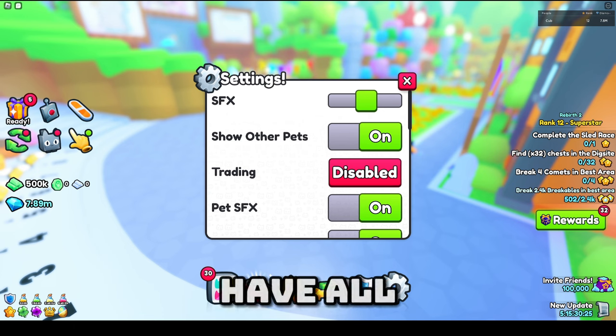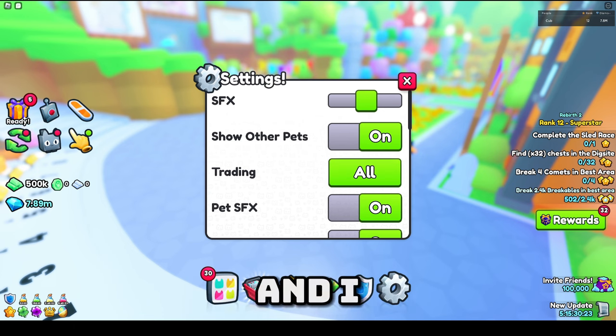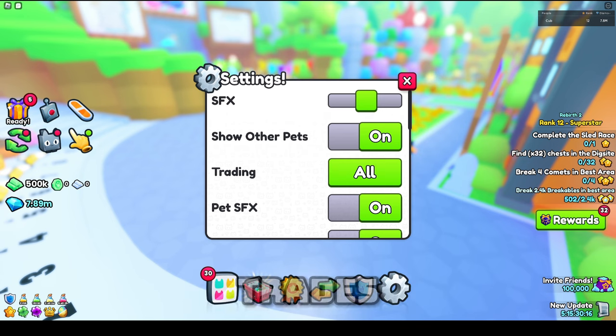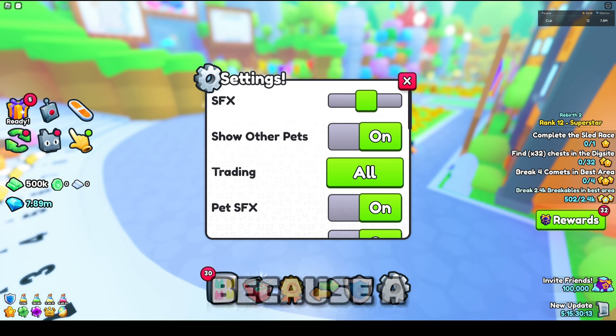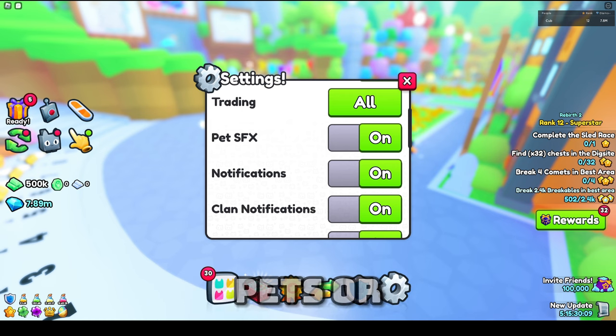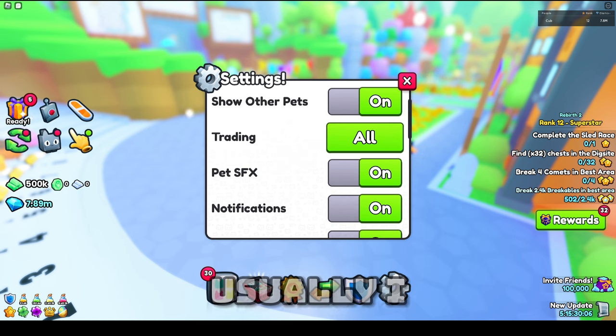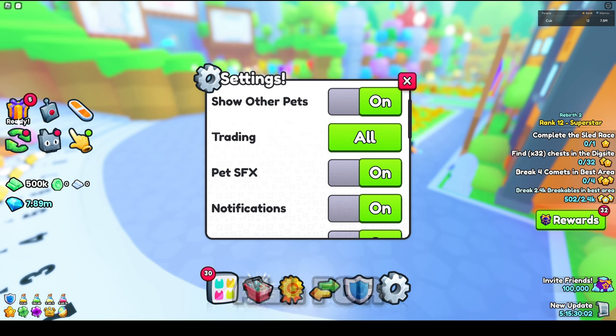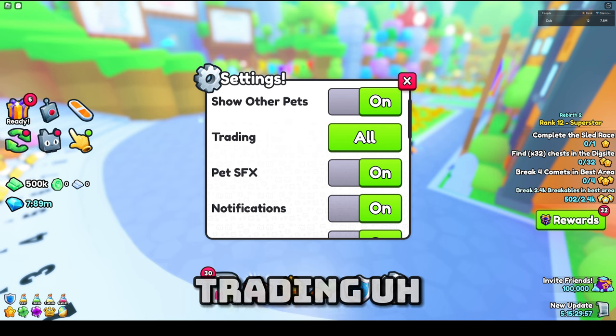Then we have the trading setting — you can have All, Friends, or Disabled. I usually keep mine at All, but I recommend you guys keep yours on Friends, because many people spam trades and it's very annoying. A lot of people just do that to beg for free pets or something. So yeah, that's the trade request setting.